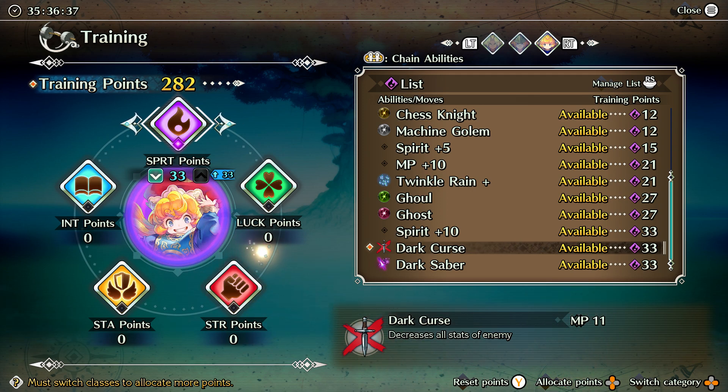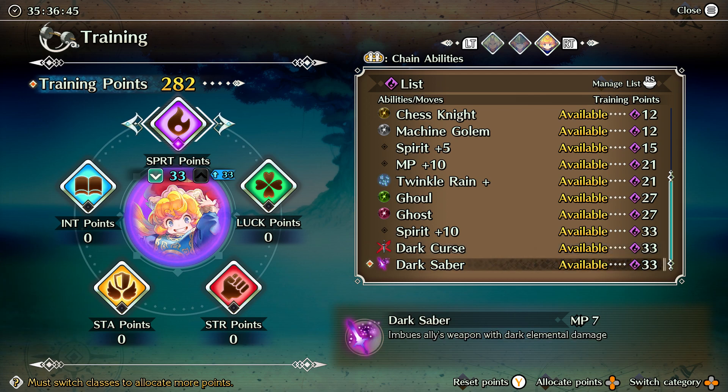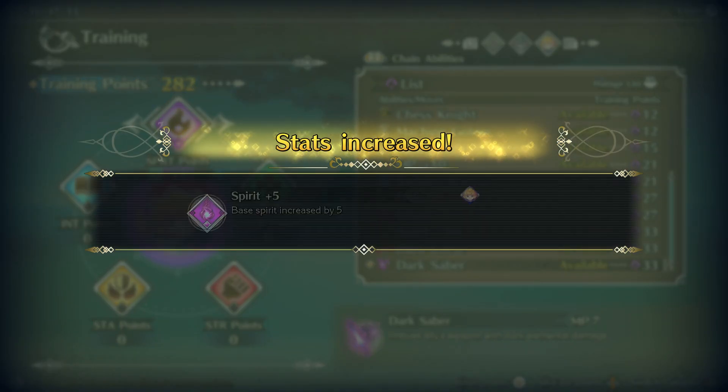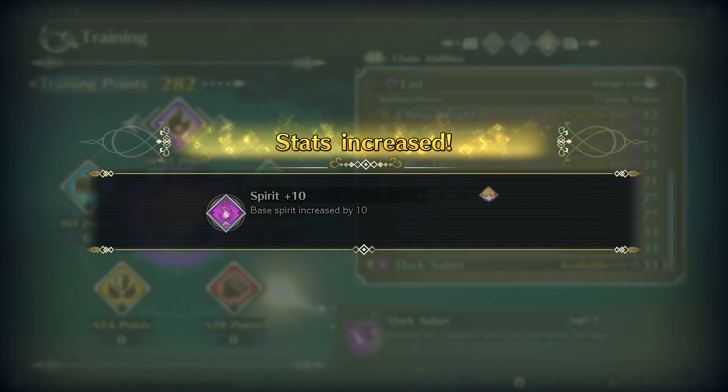Dark Curse is a hard debuff, meaning it puts an icon on the enemy and other hard debuffs will not stack with it. Lastly, you get Dark Saber — but sabers aren't really good unless you're specifically building for them, and that really only applies to Duran and Charlotte. So Dark Saber isn't a reason to choose this class.